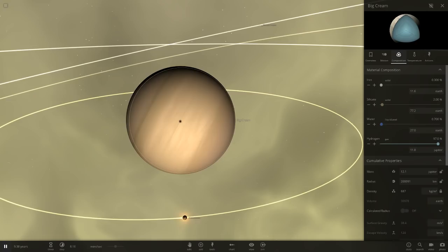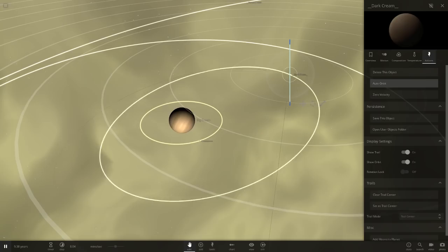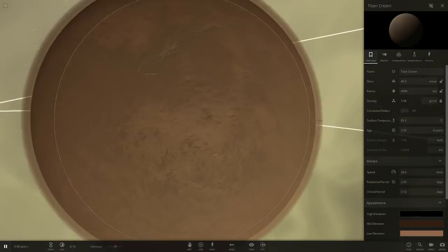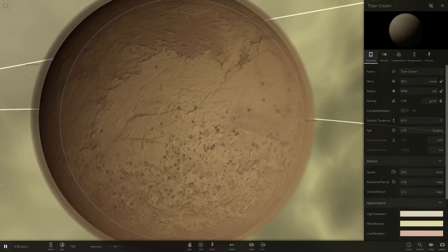Next up is dark cream, which we'll base off Titan. Let's call it Titan Cream. It's got a very dark brown colour by default, so we need to make it lighter cream — you can see the atmosphere on this is a lot more thick than the other atmospheres. It's cream below with the darker cream atmosphere on top. Looking good.